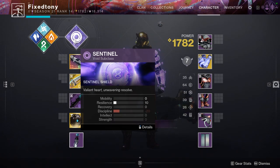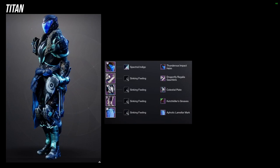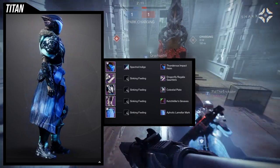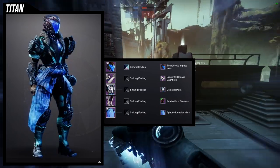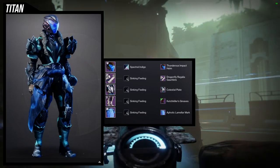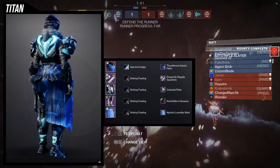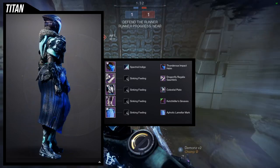Last but not least, we're using the mark for the fourth set — this is more of a work in progress. I think everything looks amazing except the mark, which gives the wrong message for what this look is going for. We're using Thunderous Impact Helm with Sinking Feeling shader, which has a lot of electrical currents around the armor. The arms are Dragonfly Regalia for the organic shoulder pad look, Celestial Plate for something bulky with fur, and then I made the Catch Killer Greaves choice — which immediately turned this whole set into a Thor-themed set because of the hammer on the right hip.